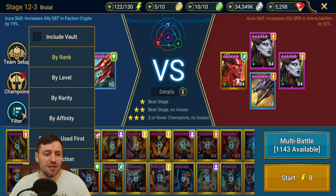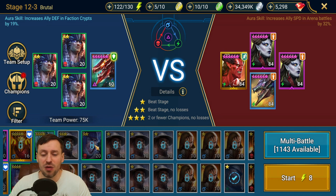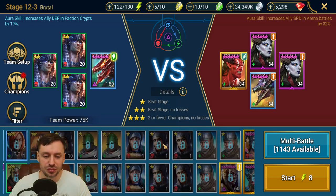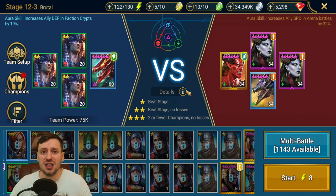So click Filter and start filtering by faction. What I would do is click on my level twos, rank those, then go to my level ones, rank those — select these ones, select these ones, move down, move down. When I've done that faction, go on to the next one and start leveling those up. As you can see, I'm not having to scroll as far as before, so it's a lot faster, a lot easier, and just saves a lot of time.